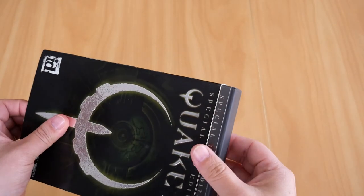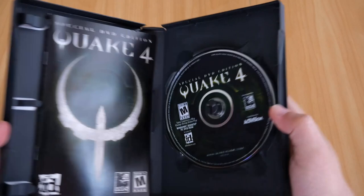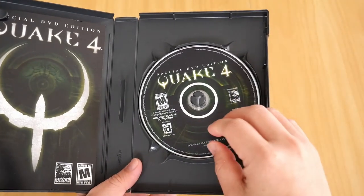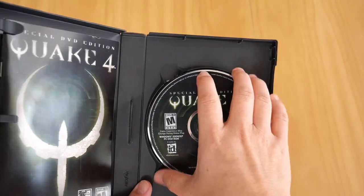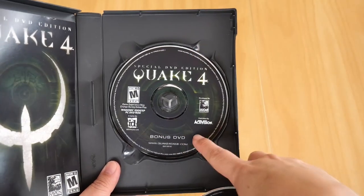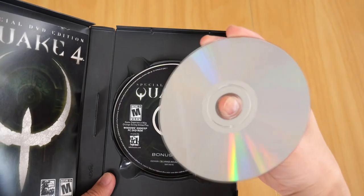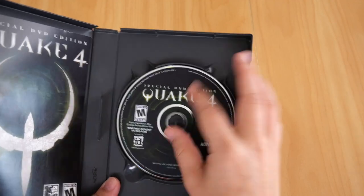Now let's take a look at the DVD case itself. There it is — it's a thick DVD case, and if I open it you get the booklet, which is my favorite part as you may have known. You've got the special DVD edition disc and also the bonus DVD. This is the game disc and this one is the extras. As with all my other CDs, this is in perfect condition.